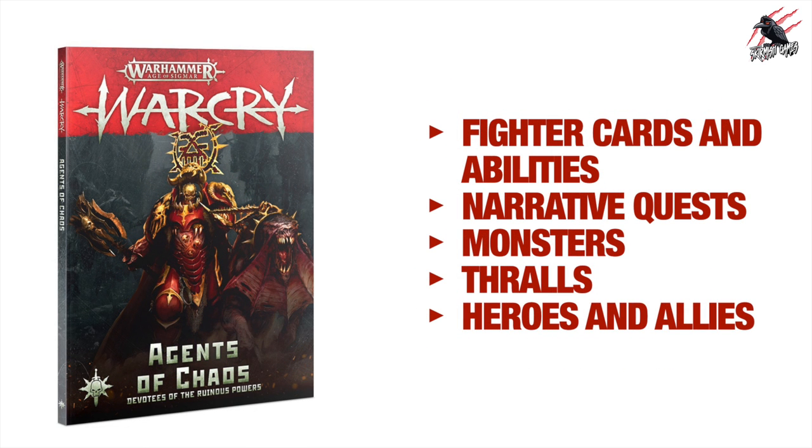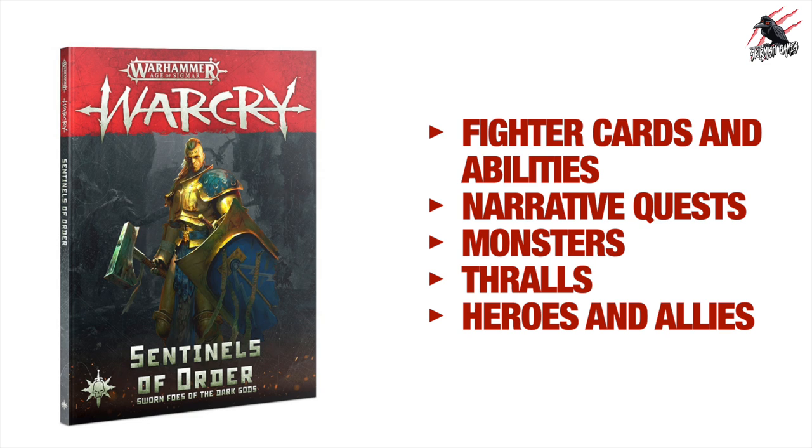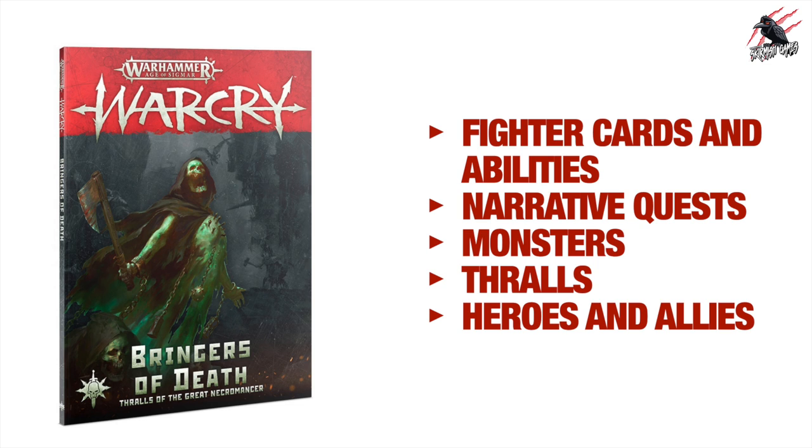You'll also see individual Grand Alliance books like Agents of Chaos — one book for each Grand Alliance. In the previous edition you bought them separately, which was great if you only wanted Chaos, but expensive if you wanted all four. They've got fighter cards, abilities, narrative quests, monsters, thralls, heroes and allies. But when you consider the new rules are free as a PDF with the whole compendium included, these have really gone past their sell-by date.